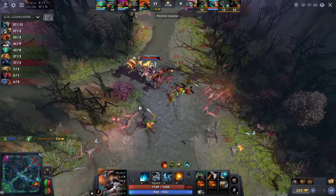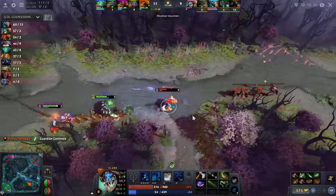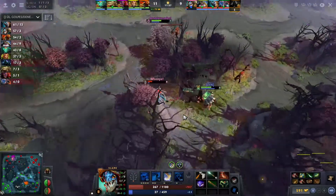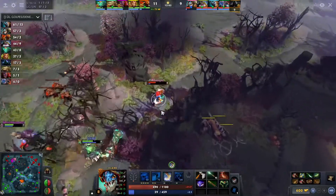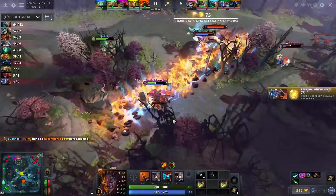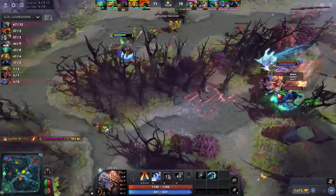A lot of kills happening throughout the map, literally on every single lane all at the same time. Slark being chased down — nice Dark Pact, purges off the silence as well. But the Spike is there, a few more right clicks should do it. He jukes long enough, gets out of vision and regens up, now has mana. Jakiro's thrown up Macro Pyre, Lion walking right back into it, then Liquid Fire comes down — Lion's dead.